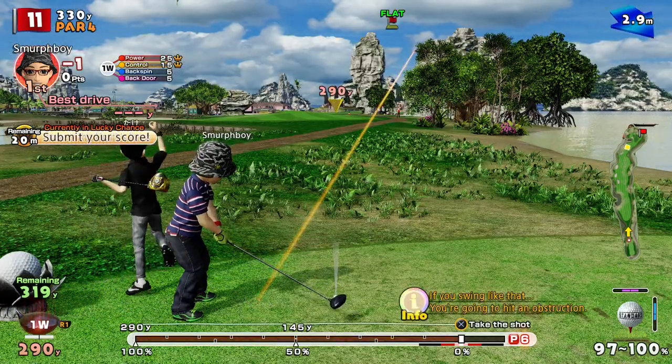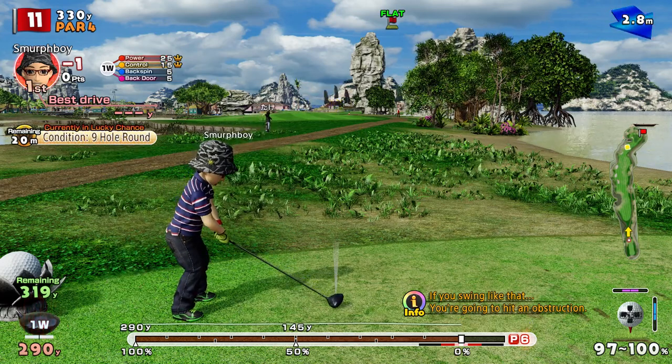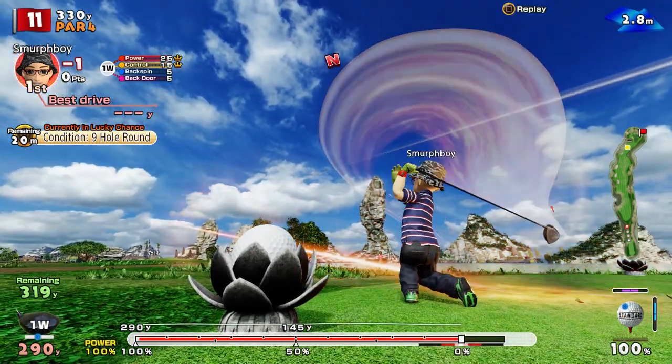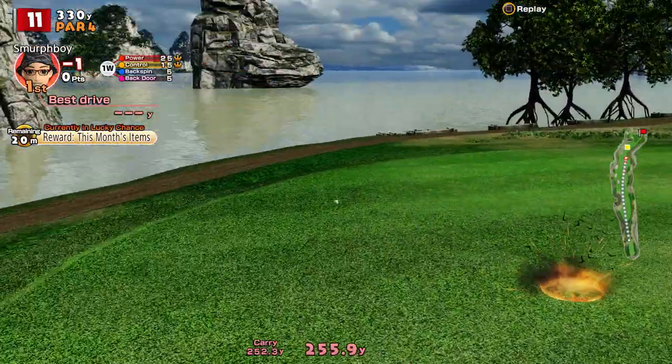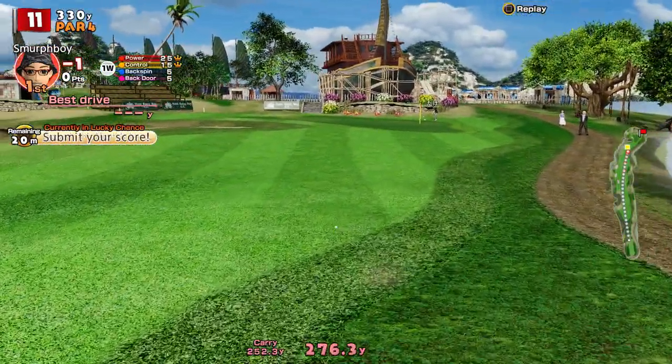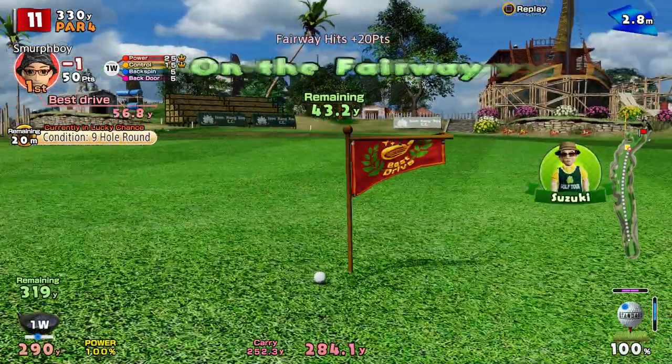We're going to shape it, bring it left to right. What we're trying to do is bend it round so it's got more fairway to land on — I don't know if that makes sense. So it pitches there, just jumps over the bunker. Nice tight line into the pin, gives us a nice second shot.